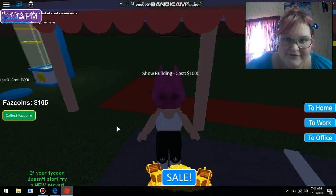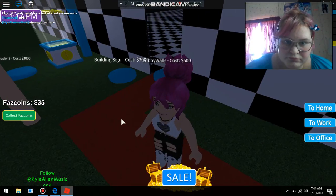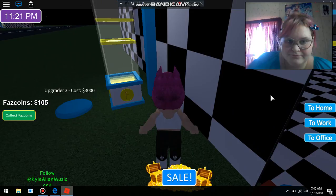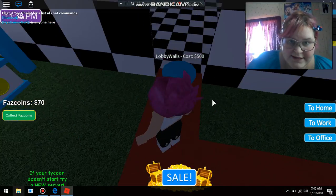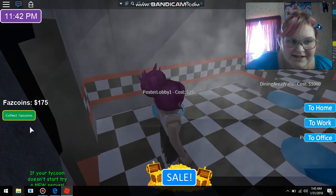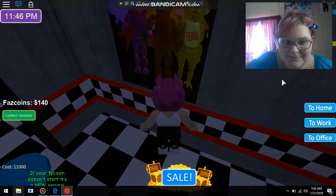I finally have enough to buy the building being shown. Now I have enough for this. Now we can do a bunch of stuff. Lobby poster — buy. This thingy. Poster lobby too — bye.